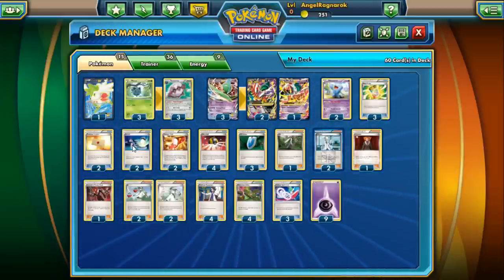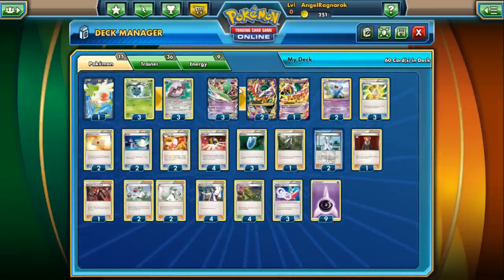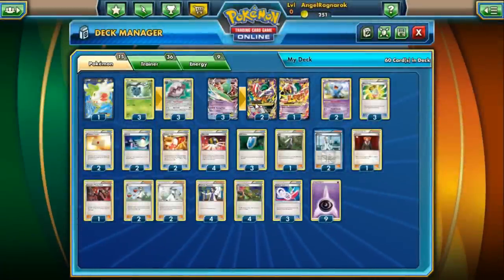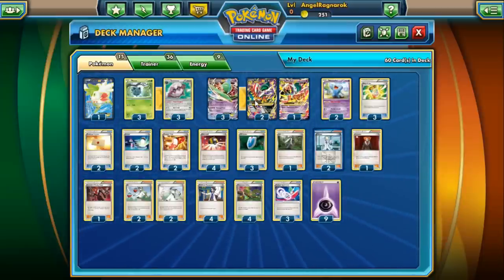Hey guys, welcome back! Today is the Mega Gallade deck showcase. Ever since it first came out, I was a pretty big fan of Mega Gallade — he's probably my second favorite of the Megas from the Roaring Skies set. He's a really cool Pokémon, but unfortunately he's been overshadowed a lot. I don't think people think of him as a viable Mega because the Roaring Rayquazas are taking all the glory, and Mega Latios is now starting to rise too. He's probably the most overshadowed EX of the set.